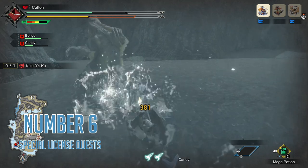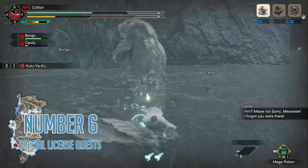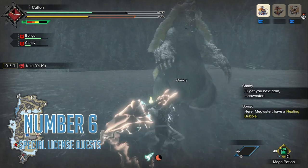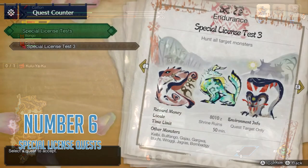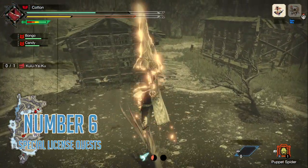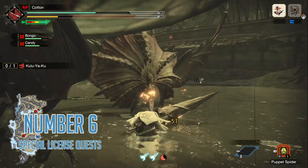Number six: special license quests. These are a time saver and a convenience for anyone playing solo. If you do a playthrough of the village story, you'll find it ends at the end of low rank. If you want to then do high rank, you go to the hub where you are set back to hunter rank one. However, if you completely finish the village storyline, you unlock special license tests, which power you straight up a few ranks in the gathering hub, essentially letting you prove what you learned in village. These quests are more advanced, so come ready for a fight — but this is how you save yourself from having to kill a second round of low rank raptors.